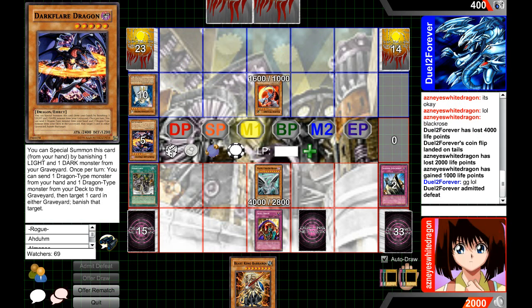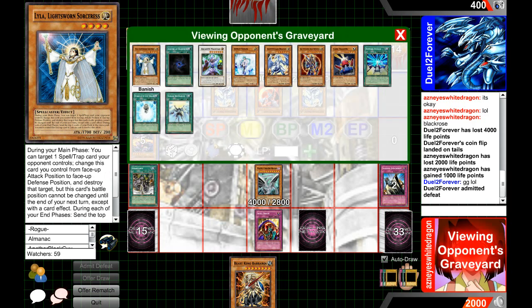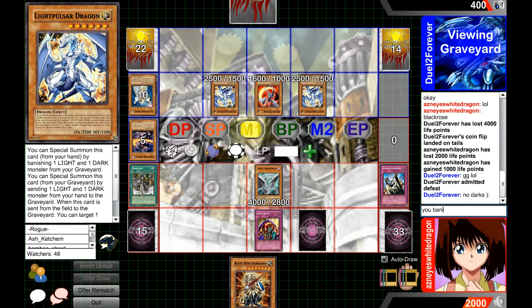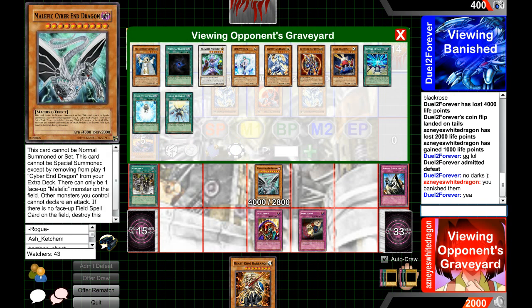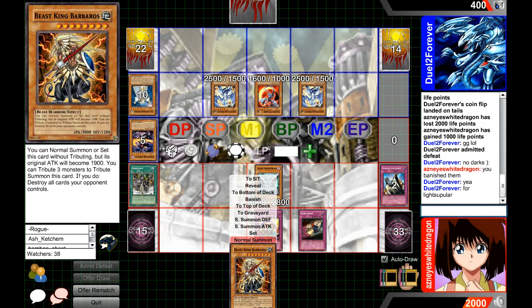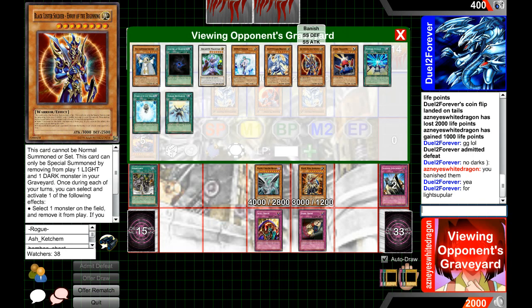This is how this deck wins — it wins like this, and it loses when you don't have Skill Drain or the right cards. He opened up pretty good: he had BLS, first turn Light Pulsar, ran his Darkest Metal — he didn't make any misplays, this is just how the deck plays. Even with Heavy Storm and Dark Bribe, Skill Drain hurts so many decks and 4000 attack is too much for anyone to deal with. As long as you have Skill Drain, anything over basically 2800 is tough until they drop BLS. Thanks for watching guys — Nice White Dragon signing out.